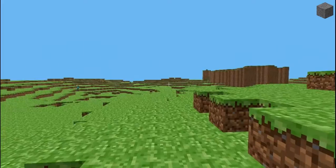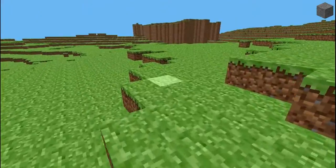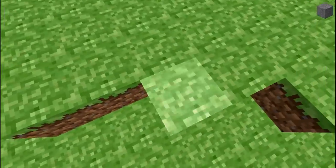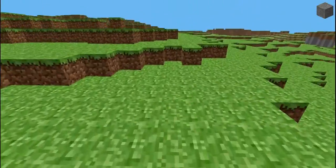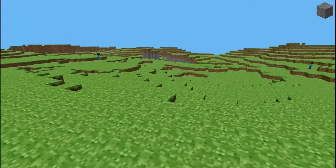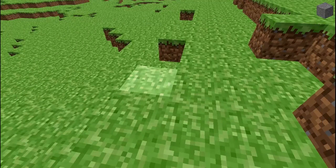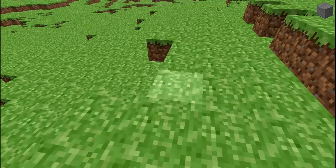He added some blocks: dirt, wood, and stone. Originally the entire world was just a single layer of grass and then lots of layers of cobblestone — those were the two blocks. He also added saplings, but I couldn't find those — they don't seem to be in this version.